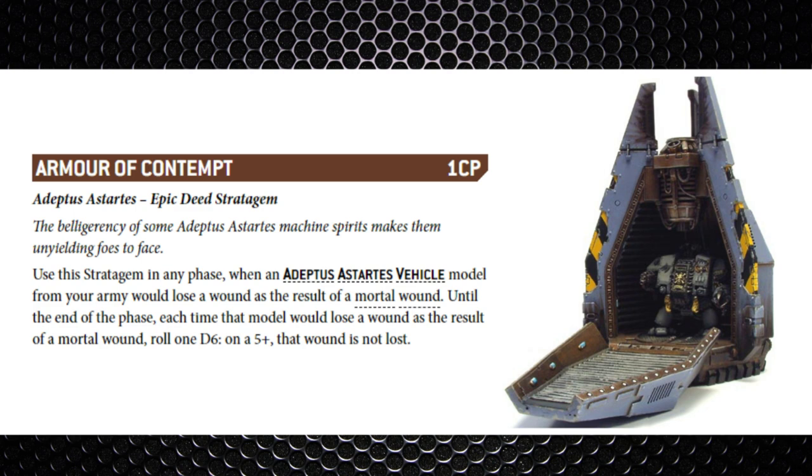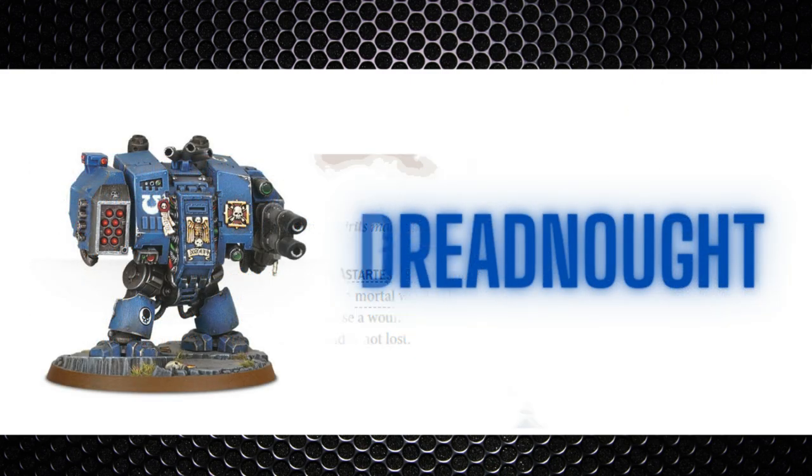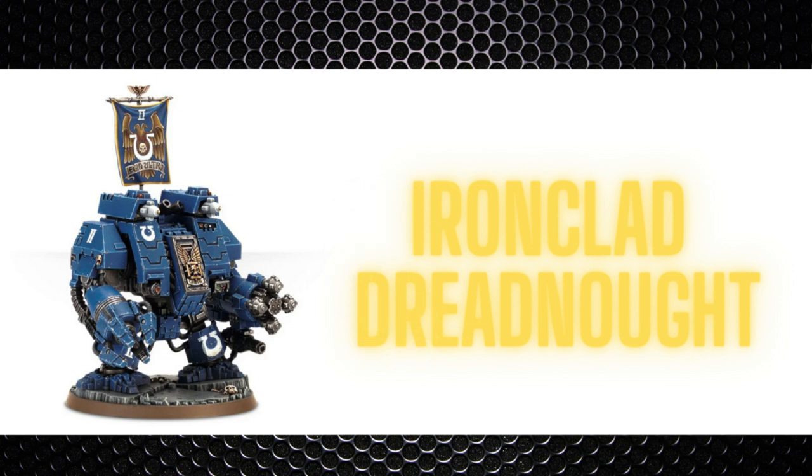Let's go over some of the Dreadnoughts available to be taken in this drop pod with nine wounds or less. First, you've got the standard Dreadnought - your basic Dreadnought with a Strength 12 melee weapon and a choice of either a missile launcher or an assault cannon. Next, you've got the melee version, the Ironclad Dreadnought, which has only eight wounds, with the Dreadnought Chainfist, the Ironclad Combat Weapon, and the Seismic Hammer - any of those options are pretty lethal in combat.